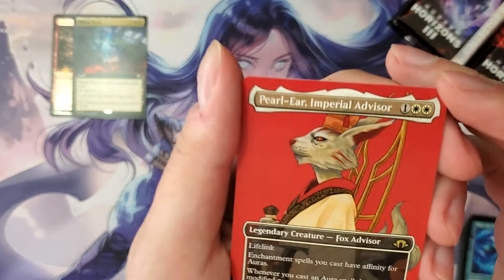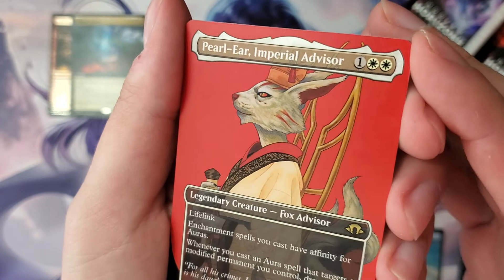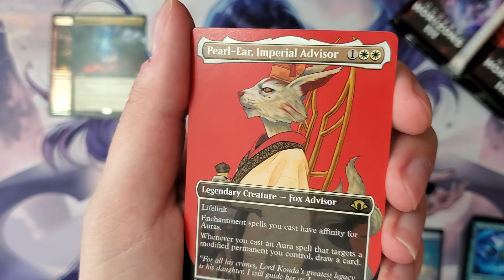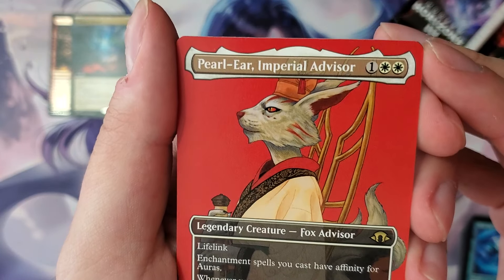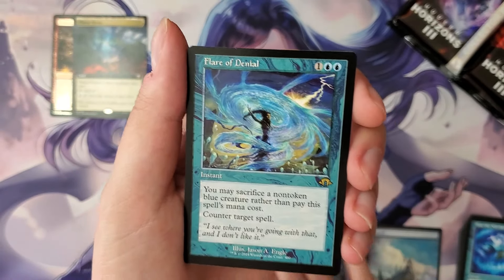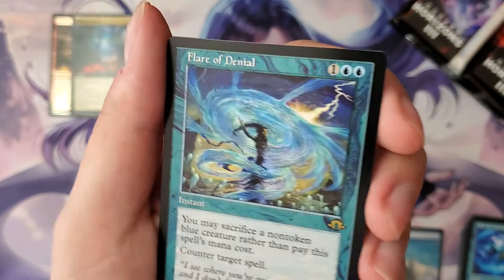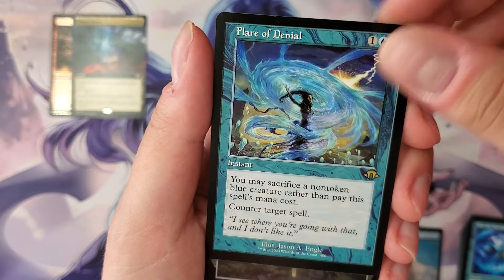Anything money card, I'll just put off to the side. Perlier — so we're back with portraits just like in Commander Masters, I guess by popular demand. I liked them personally. Fox advisor — this face is from Kamigawa, very similar. And we're off — Flare of Denial, retro! Best rare in the set, beating out the fetch lands. So beautiful.